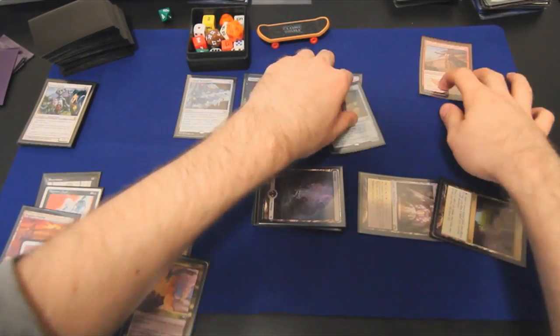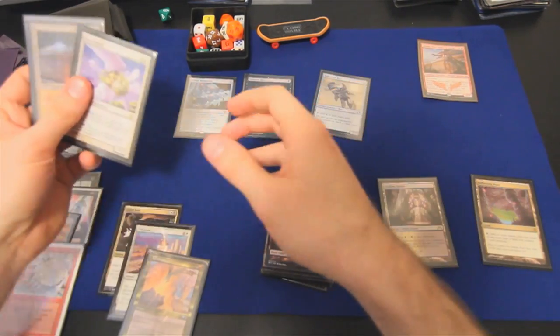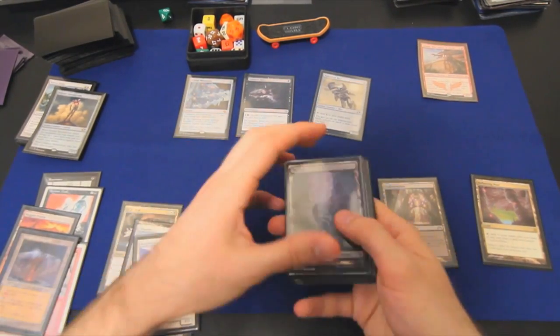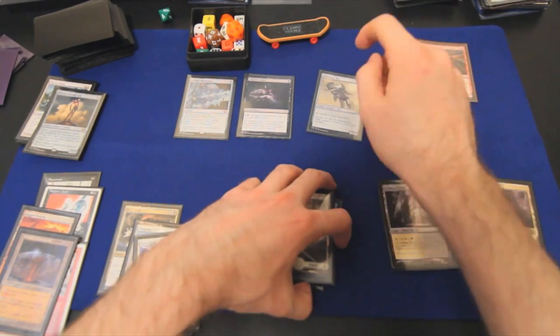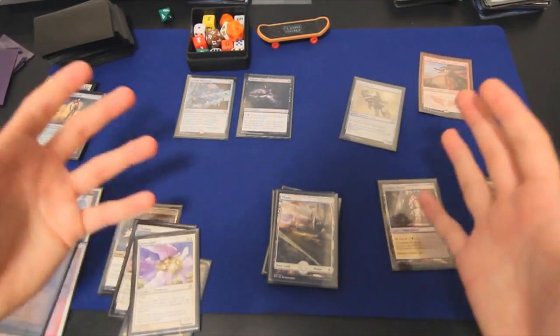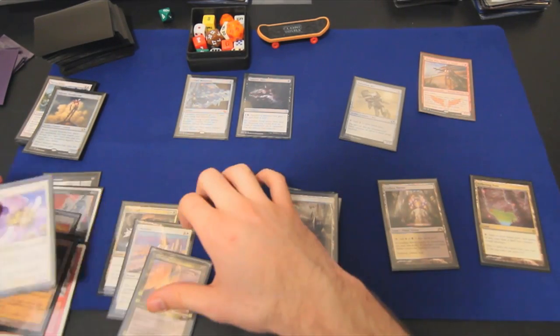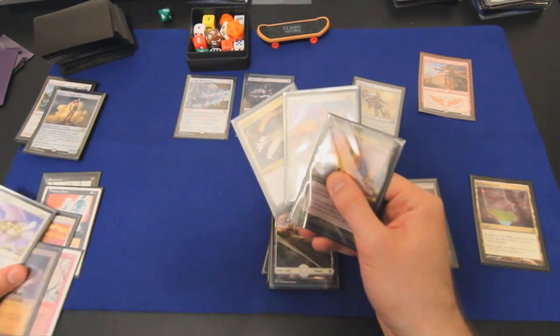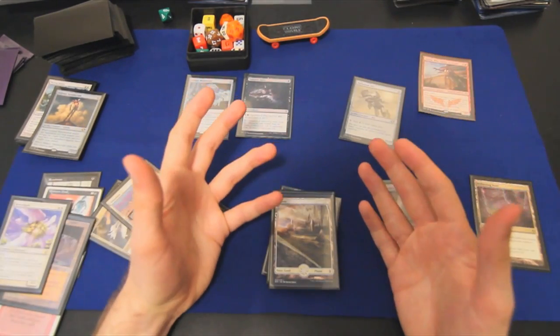I'm going to stop there. We sac the Solemn, draw two cards for turn, and we have a Revelark and 13 mana available to us. Hopefully you understand that we're in pretty good shape, not to mention we have three answers in hand to whatever our opponents try to do. Feeling pretty good about this game of Magic.